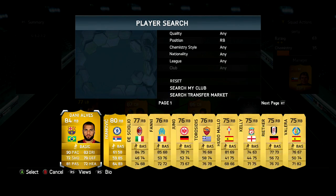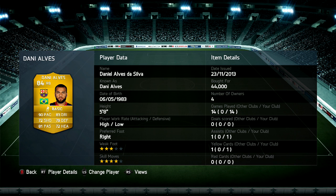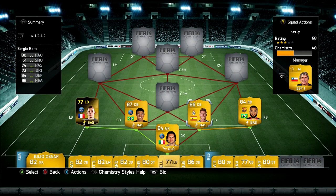At the right back position, we're going to have Dani Alves — I'm a bit iffy about him; you could get Carvajal from Real Madrid and he'd probably do the same job, but I put him in because I had the coins. He cost 44,000 coins, 1 assist in 14 games, a bit dodgy. He's been okay defensively but he does get up a lot, mainly due to his high attacking work rate and low defensive work rate, so that's a bit of an issue. Still decent.